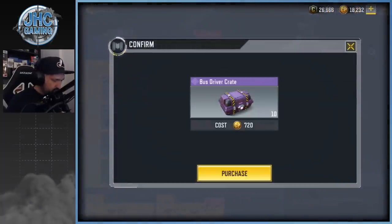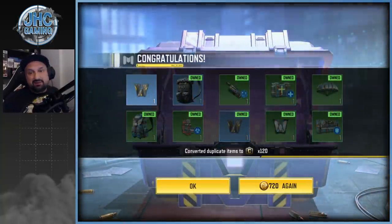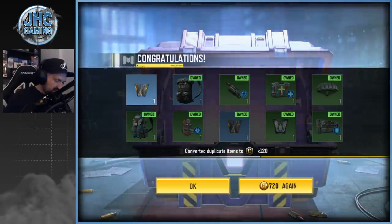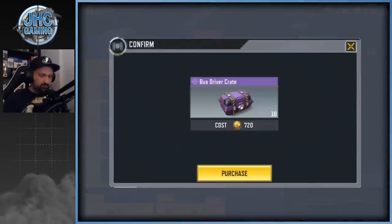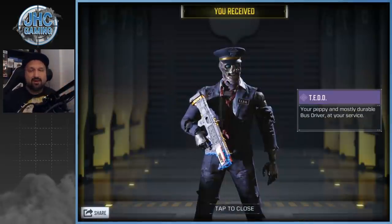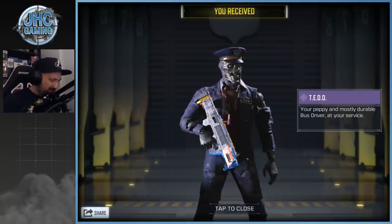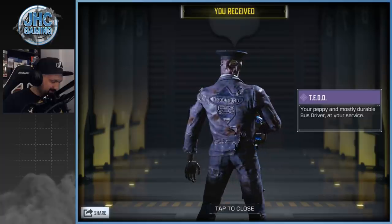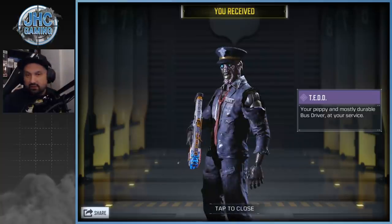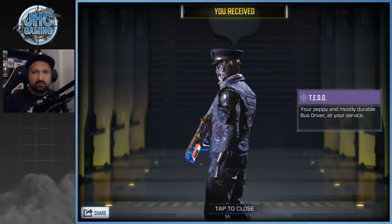Alright let's do it, we're gonna do 20. First 10 — we got the wingsuit because I think I got everything else. Look at that, it's all duplicates, even the rares. Let's go 20 more and that's gonna be it. Last of the day, probably. And we got Ted, guys! Let's go! He's so badass. I don't agree that it's the best skin in the game, but it's cool — it's a zombie, you know.